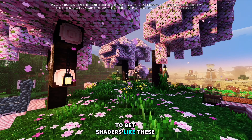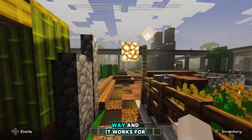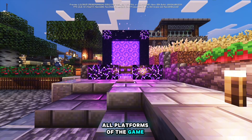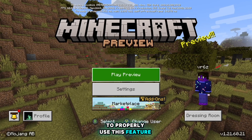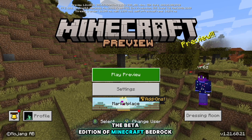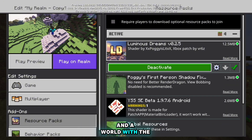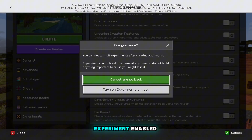Have you been wondering how to get shaders like these on your Minecraft Bedrock world? Well, luckily there is a way, and it works for all platforms of the game. To properly use this feature, you're going to need three things: the beta edition of Minecraft Bedrock, a PBR-enabled resource pack, and a world with the Render Dragon Features for Creators experiment enabled.